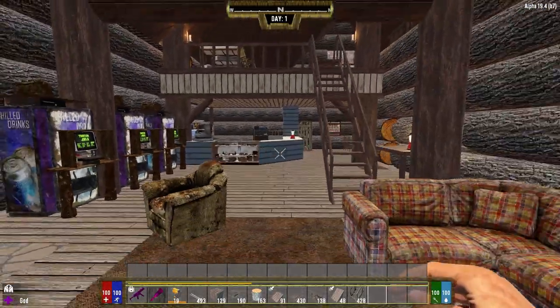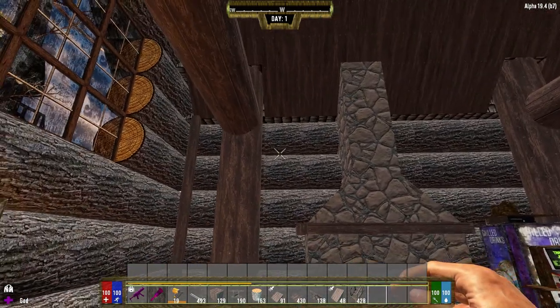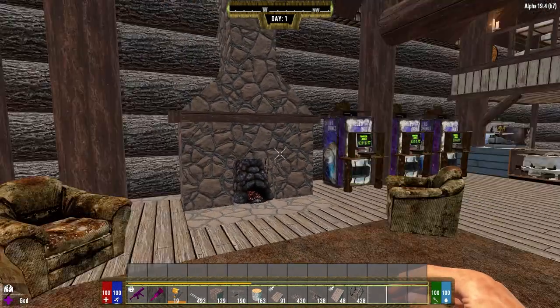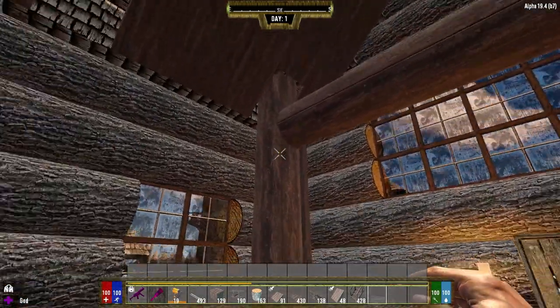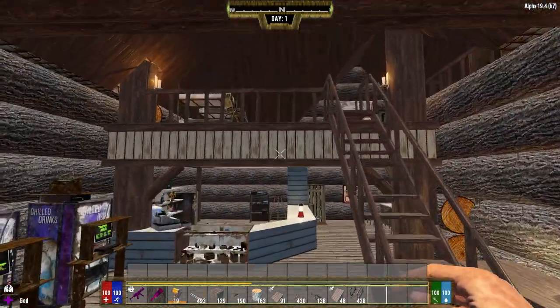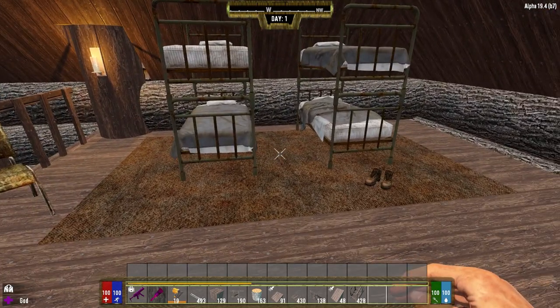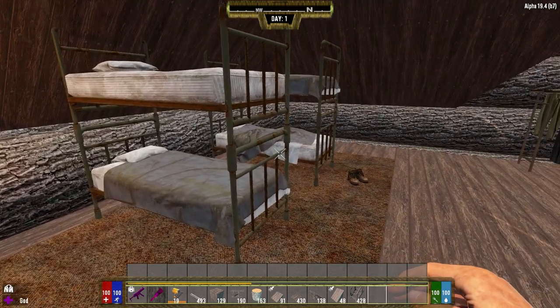The kitchen stayed the same — I didn't touch it. Just a little bit of detail to make it stand out. I added a second one here when we took the fireplace out. Up here I just redid it — took out the old bed and put in beds for the crew.